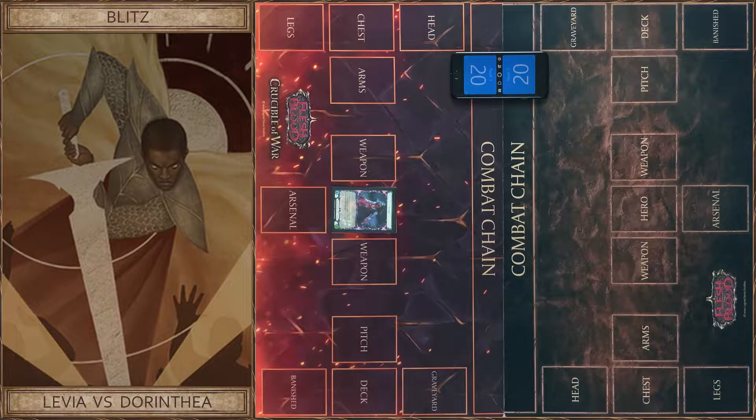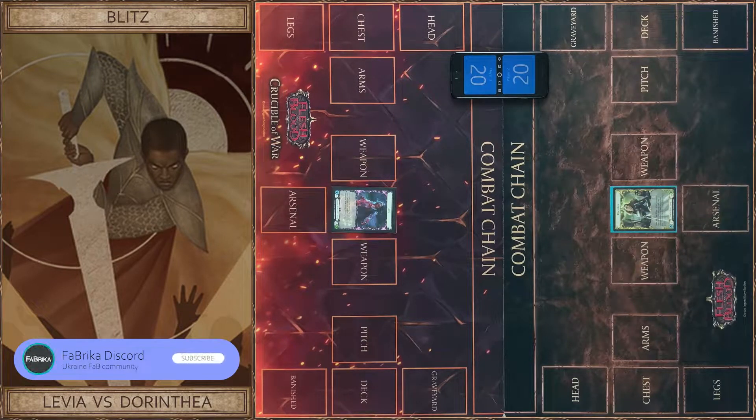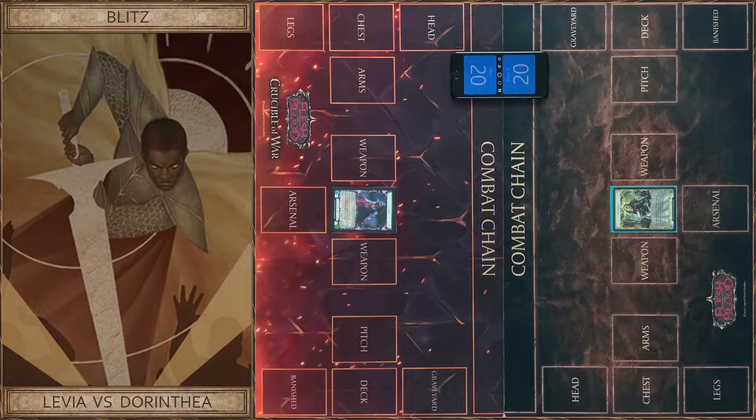And I choose Dorintia, a young warrior hero from Welcome to Wraith, and I will try a new weapon from the Monarch. Now we roll the dice and decide who will go first. I won't — but you will go first.